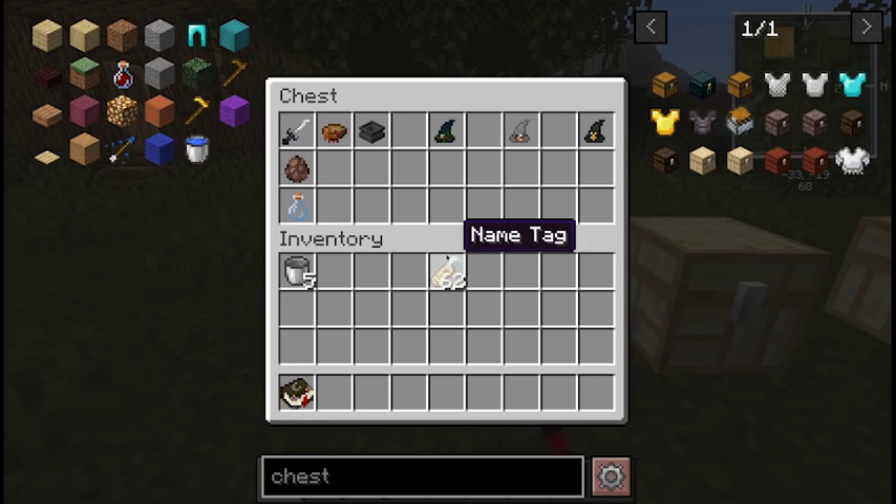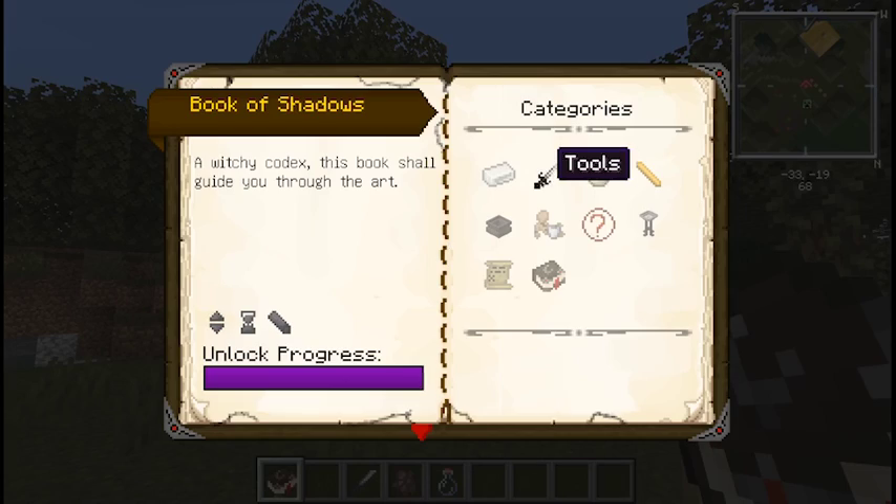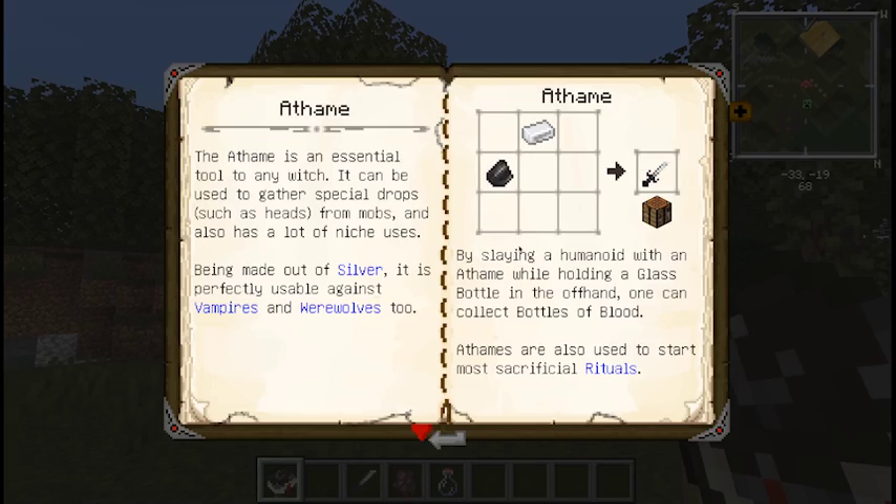But it has other uses as a tool. The Book of Shadows can tell us how things work, which is pretty excellent. So we open the Book of Shadows and we click on Tools and go to Anthem — it'll tell us everything about the Anthem, and there's the crafting recipe for Anthem.